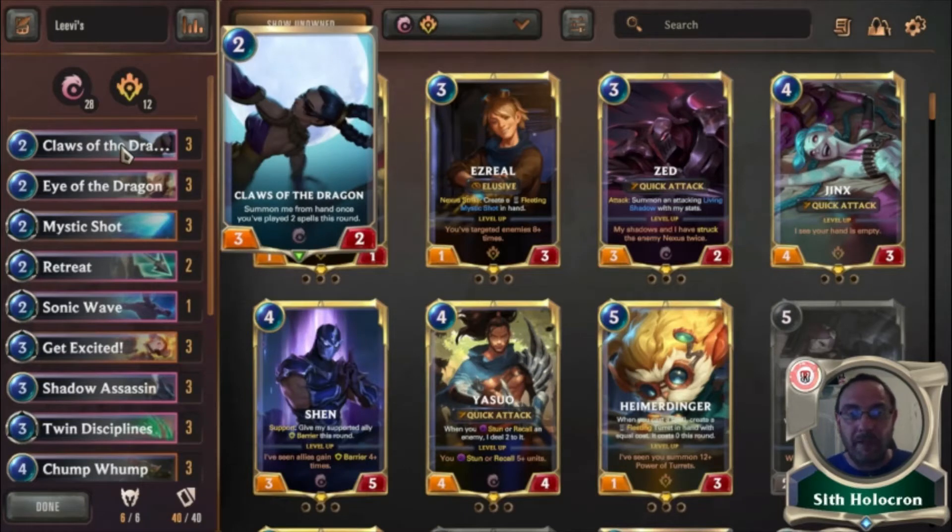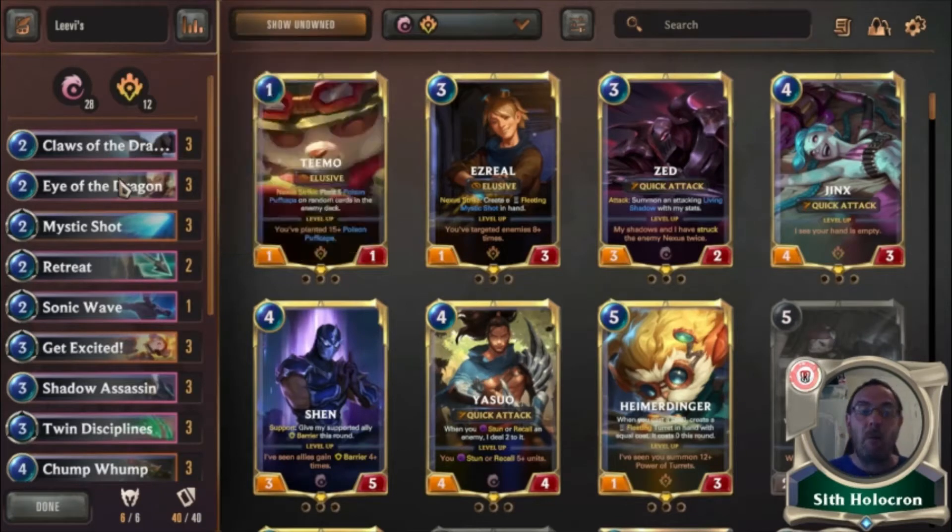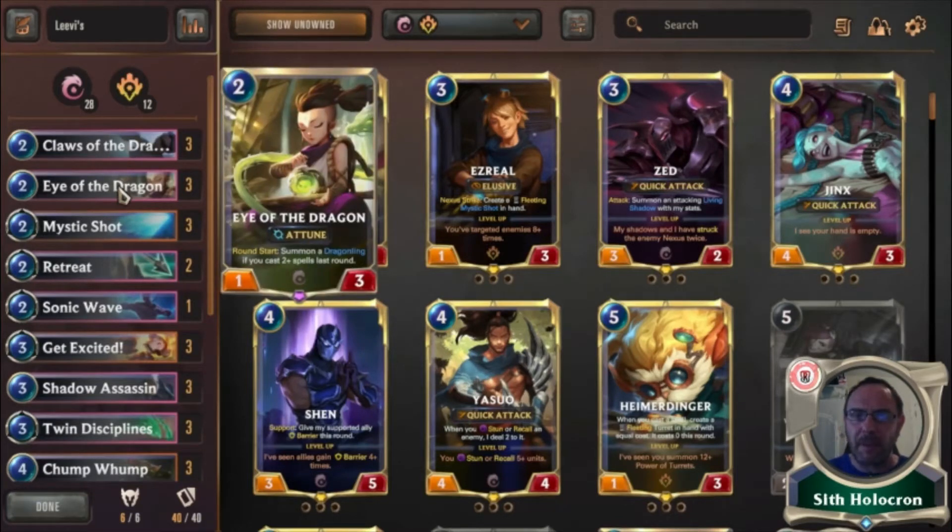Claws of the Dragon: if you've played two spells this round, it's instantly a three-of because we're going to be casting two spells a round just to get Lee Sin leveled. The extra three damage and the two health is brilliant both in attack and defense.